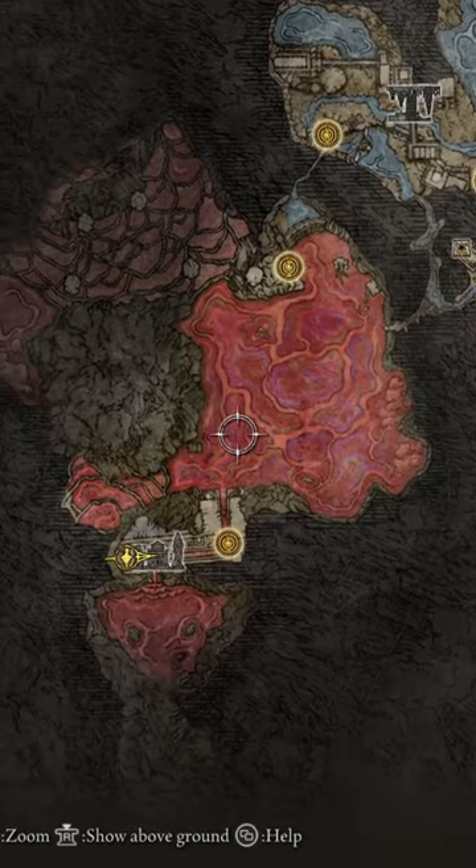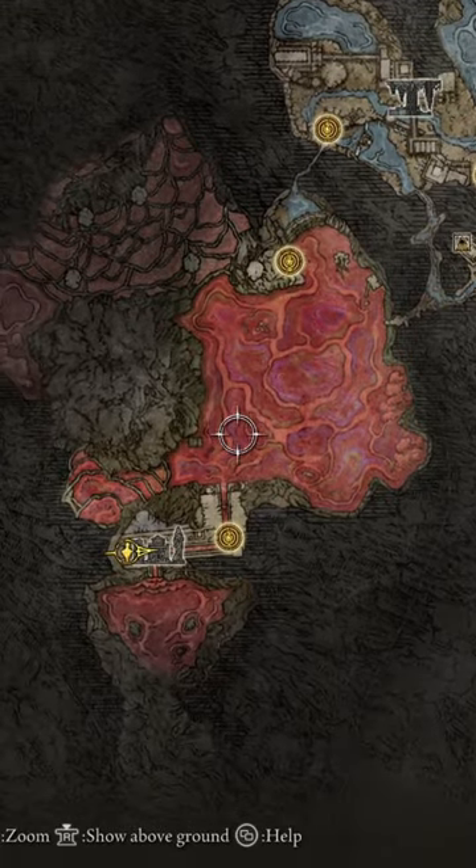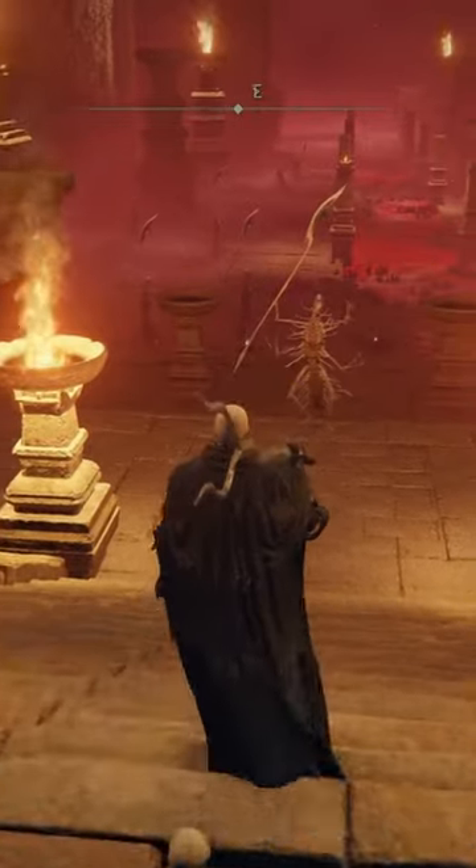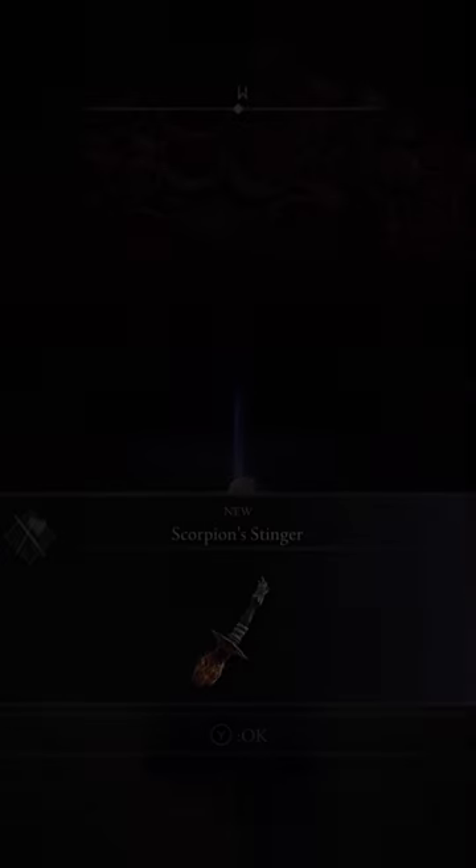the Scarlet Rot swamp — thank you Miyazaki. At the end of the temple you will come across this room right here, which has your chest in it. But you have to get past your favorite enemy first.